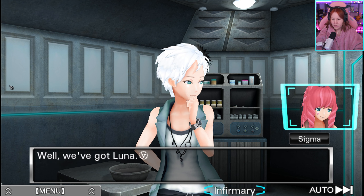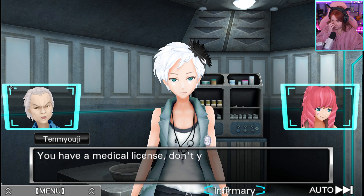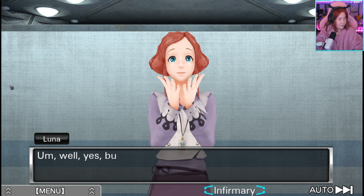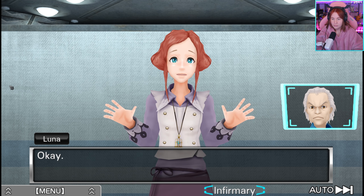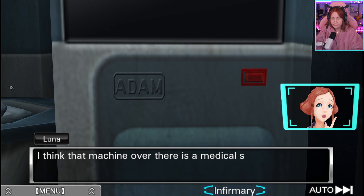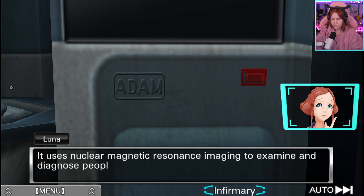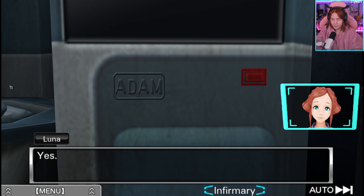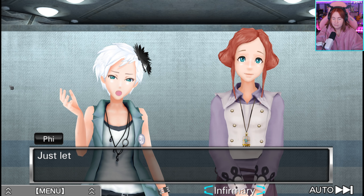Well, we've got Luna. That's right — I remember Dio saying something. You have a medical license, don't you? Is that true, Luna? Well, yes, but... You have to take a look at him then. Please — Quark needs your help. Okay, I'll see what I can do. I think that machine over there is a medical scanner called an ATOM — it uses nuclear magnetic resonance imaging to examine and diagnose people. So that thing can tell us what's wrong with Quark? Yes, I believe it can. I don't want to rush you, but the sooner the better. Just let us know if you need anything.